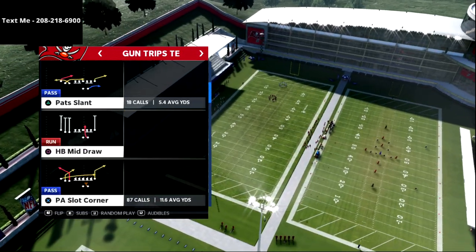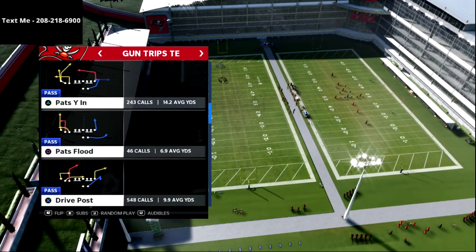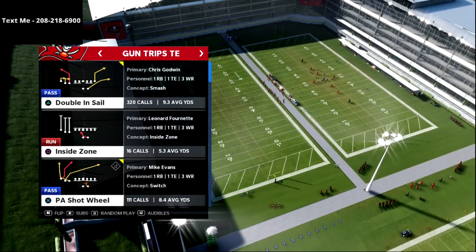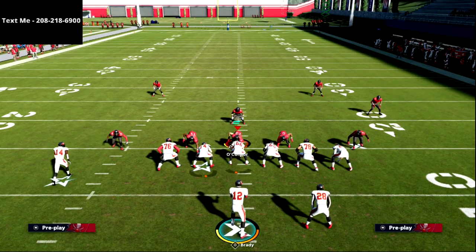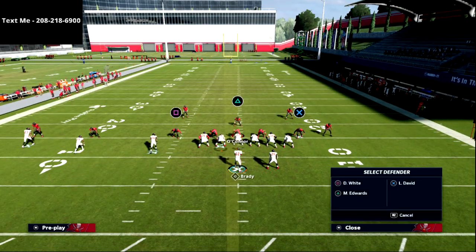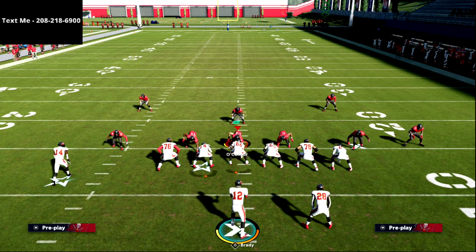The play concept we're going over today can be done out of any play, but we're going to be doing it out of the Doubles in Sail. This setup specifically requires either a Titan Apprentice or Hot Rod Master quarterback. Most of us at this point in the year have one of those two things, and if you don't, you can still run this — it's just not going to work as well.